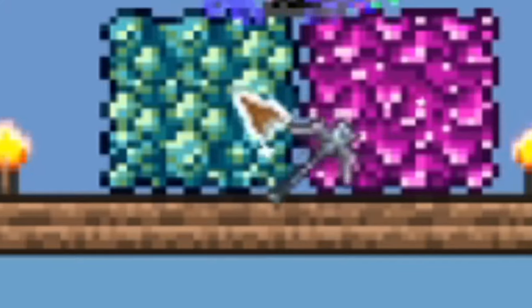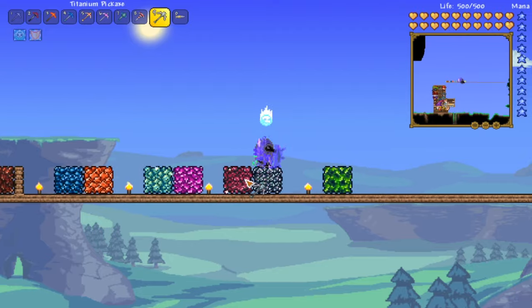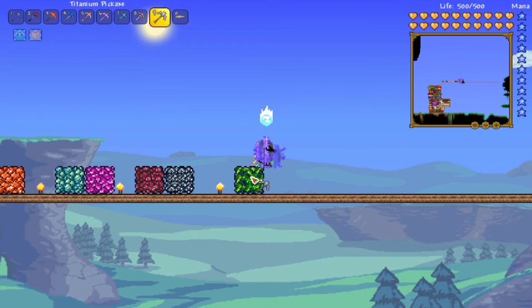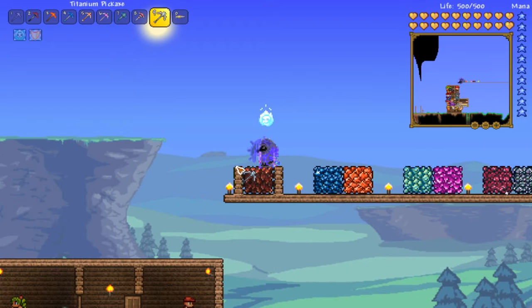Cobalt is the same as palladium, mithril is the same as orichalcum, and adamantite is the same as titanium. This other one here is completely different — we'll get into that one a bit later.